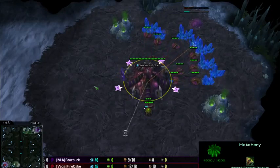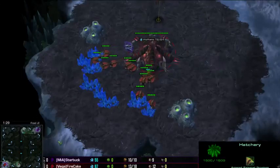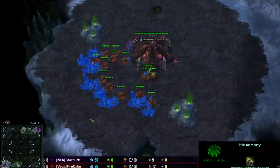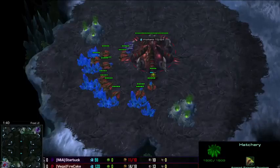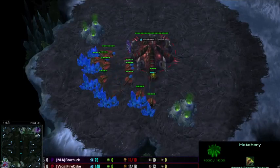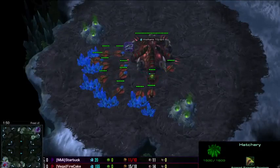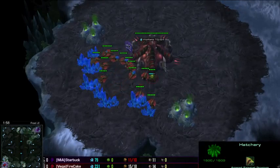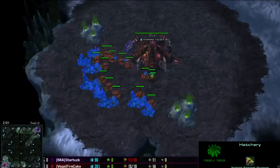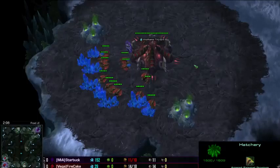He has already done his job. He has already secured 2 wins for his team out of 4, and that's all he needs. Firecake chose this map because he was a loser. Starbuck is being pretty busy with this move, going for a 10 pool on the 4 player map. He did send his overlord to the bottom left, and now sends his drone maybe to the bottom right or bottom left, so he would be able to see where his opponent is.